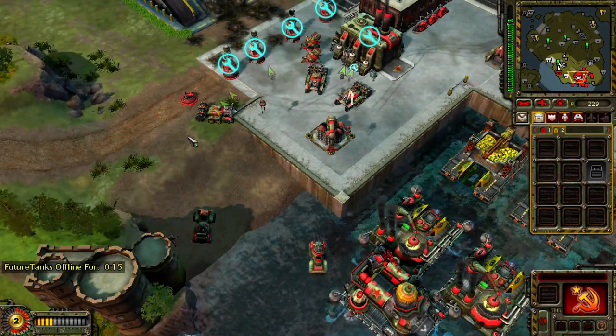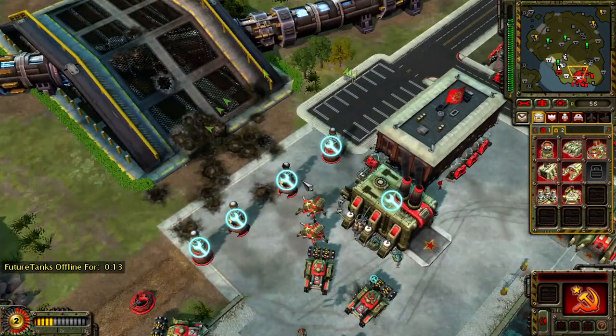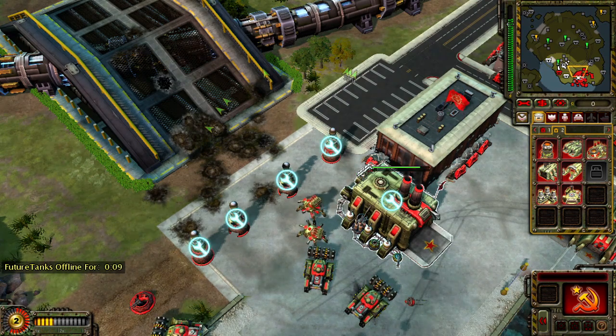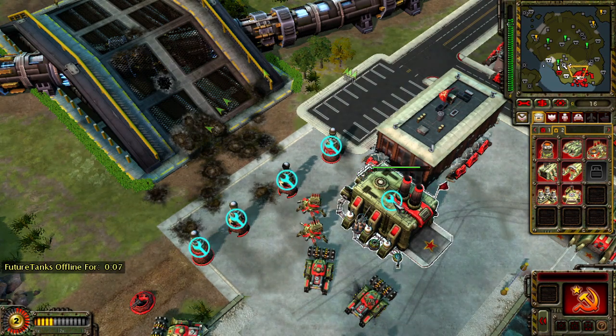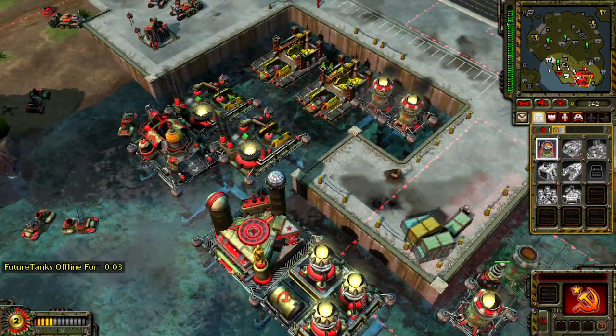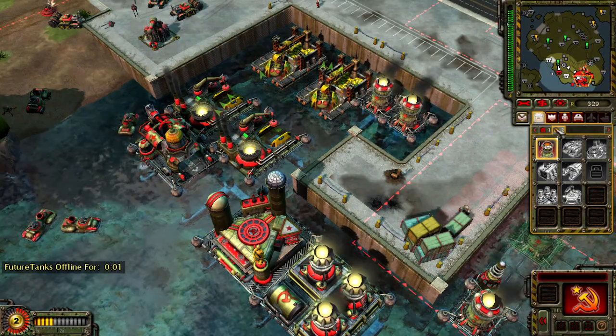Enemy engineer detected. Construction complete. On hold. Building. Construction complete. Building. Our base is under attack.